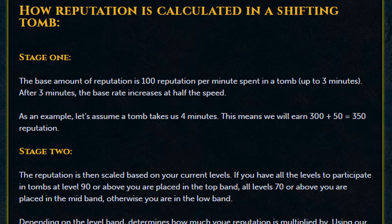How reputation is calculated in a Shifting Tomb. Stage one: the base amount of reputation is 100 reputation per minute spent in a tomb up to three minutes. After three minutes, the base rate increases at half the speed. As an example, if the tomb takes four minutes, you will earn 300 plus 50, equaling 350 reputation.